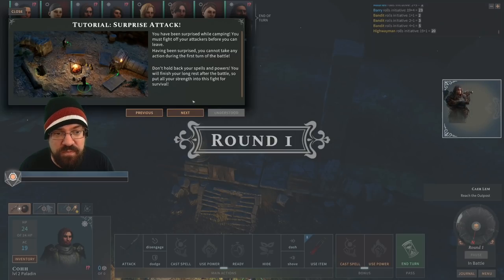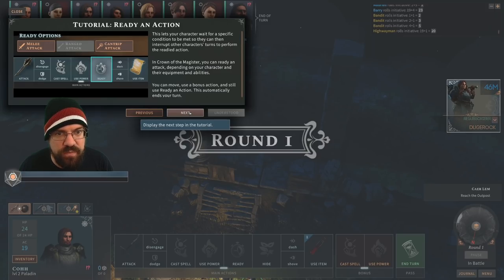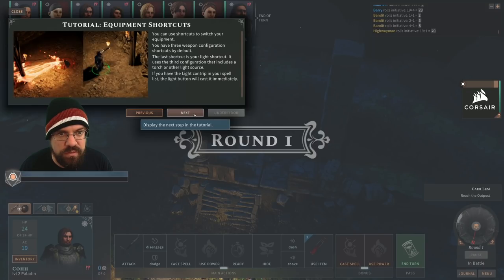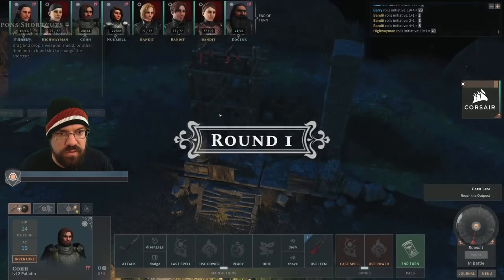Don't hold back on your spells and powers — you will finish your long rest after the battle, so put all your strength into the fight for survival. Ready action lets your character wait for a specific condition to be met so they can interrupt other characters' turns to perform their readied action. Alright, here we go.